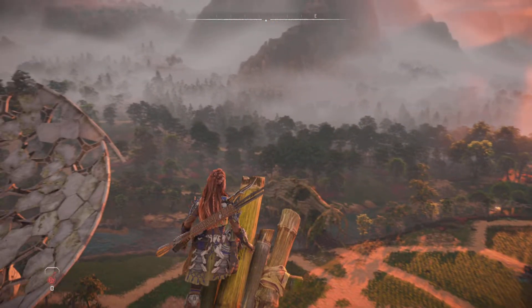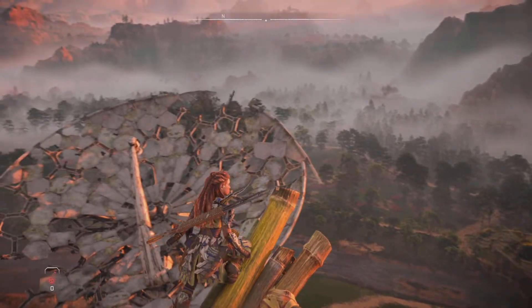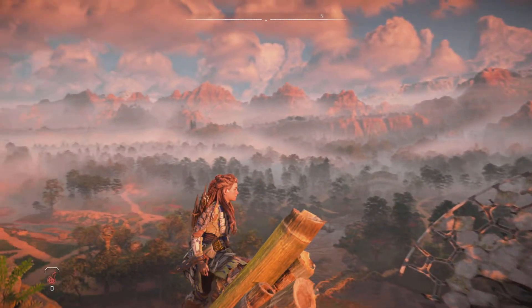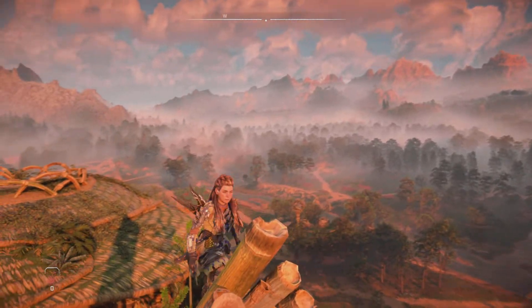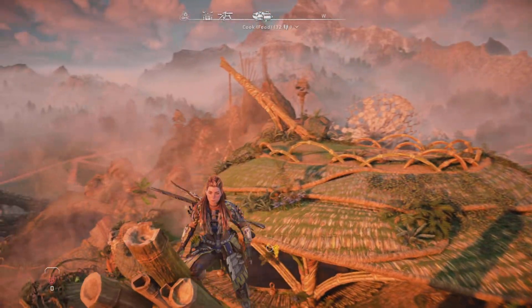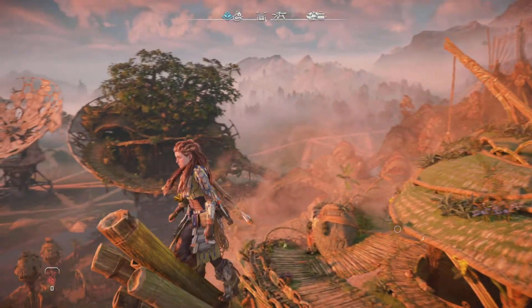Animals are still there to be hunted for upgrade materials or pouches, but unfortunately the animal AI seems to have been forgotten about — from unnatural behaviour to fish that disappear into thin air as you are about to catch them. Animal hunting is still frustrating, but a new mechanic has been added to show you the best location to find the materials needed, which does add some relief.